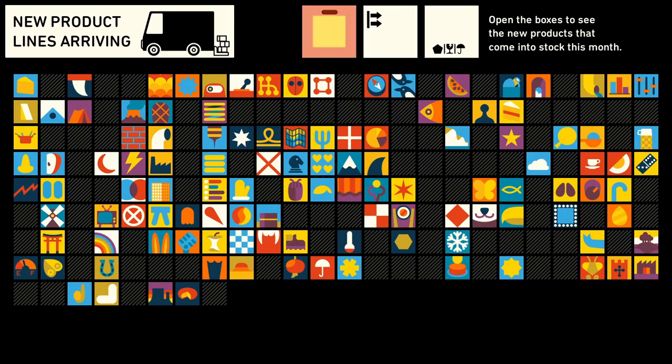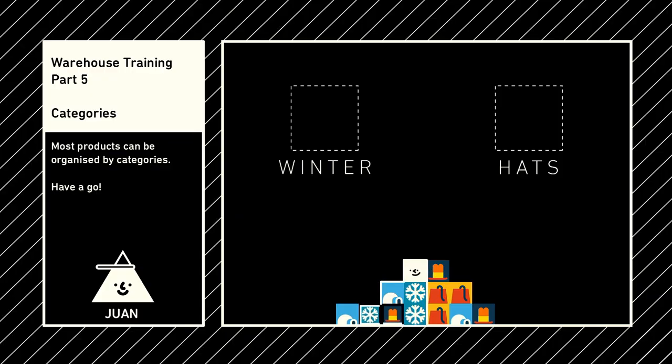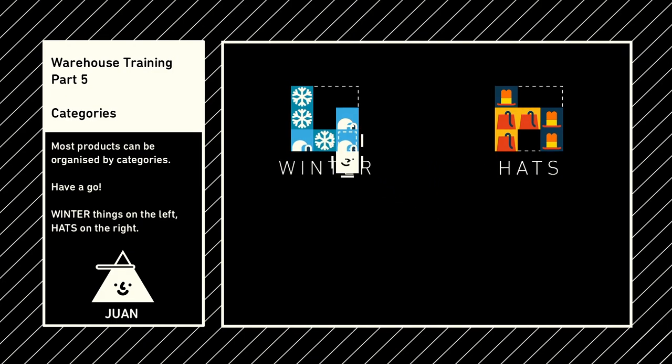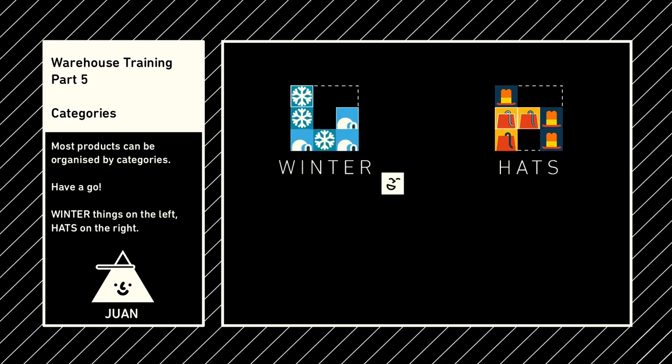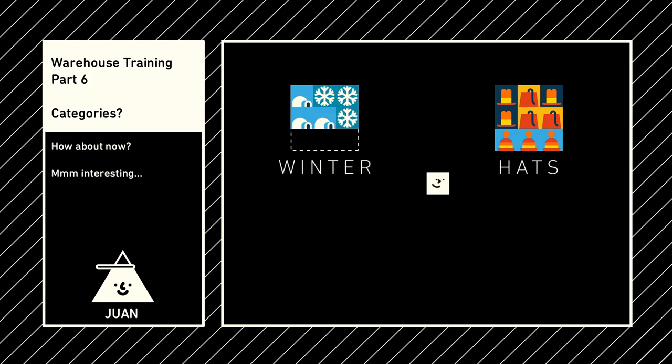Every day, your warehouse stocks four new products which you can categorize in whichever way makes sense to you. The tutorial shows this off very well, making you sort the winter items together, then the hats together, then you have to decide where to put the winter hats. It's a clever system, as the symbols and colors could be interpreted in different ways depending on the person and what other products you have.